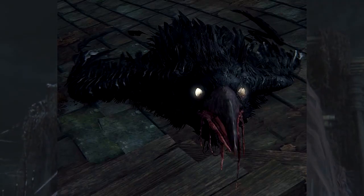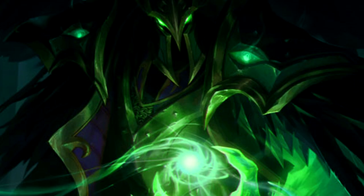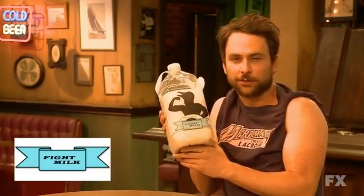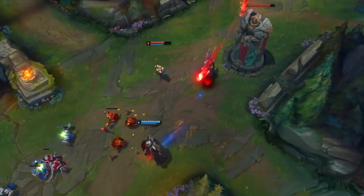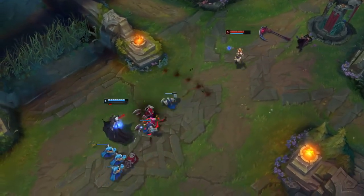Think of a cross between the annoying crow things that bite at you mercilessly and Mergo's Wet Nurse — you've got yourself a Swain, now no longer using bird magic. Swain has now taken a liking to blood magic in a very similar vein to someone like Vladimir, and overall there's a lot less use of his bird in general with his new kit.